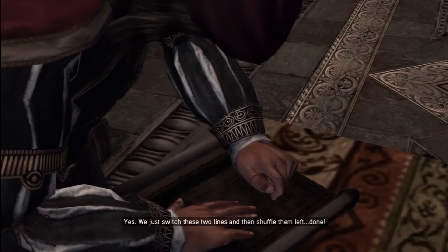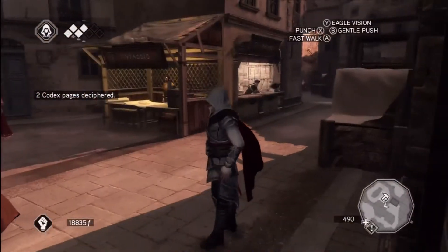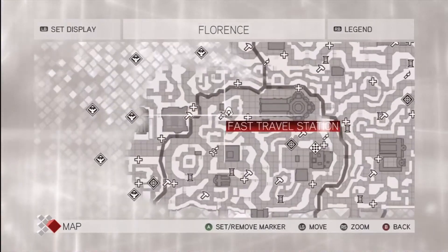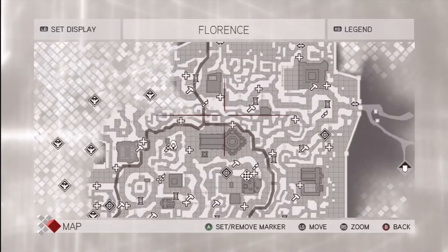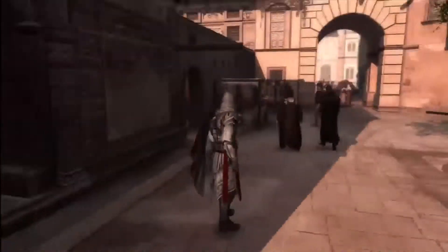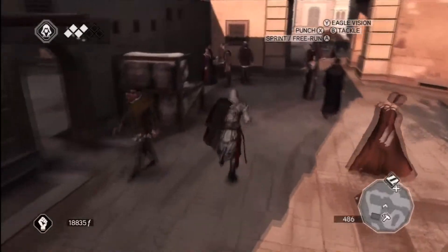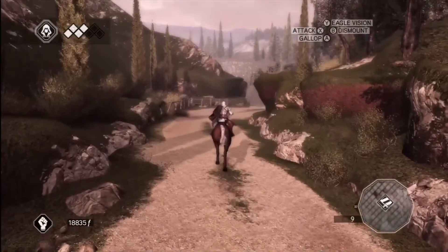We just switch these two lines and then shuffle them left - done. He did do a twofer, cool, good going! Alright so where is the mission actually this time? I just saw it - is it back in there? Yeah we're going back there, that's where the mission is. I'll just meet you guys back there because it's going to take a few minutes to get back.